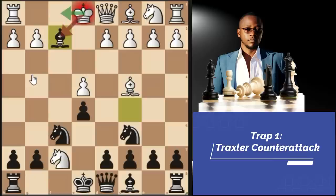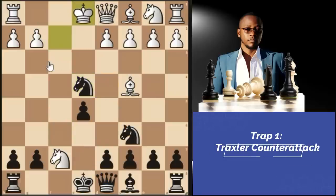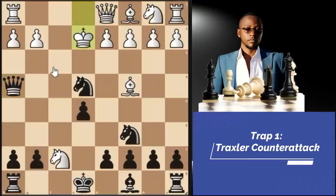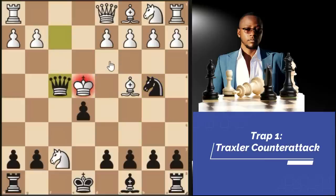Let's look at what happens after king takes F2. We simply go knight takes E4 with check, and it doesn't even matter where the king goes — we're still going to have a slight advantage or a completely winning position. For example, if king E1, we go queen H5 check. If king E2, we mate white in style after knight B4 check, then the only move is king takes E4, then queen F4 checkmate, as these squares are guarded by our knight.